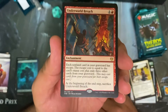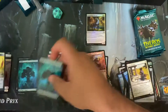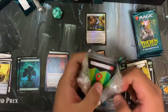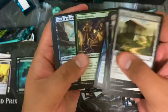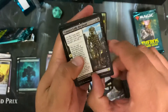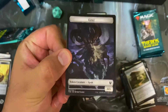Underworld Breach — oh, we got a shiny one! Captive Unicorn and a gold token. I haven't seen the mechanic in any deck for making gold — I wish I was able to make gold in real life. Hashtag alchemy is a thing. We got a common, Tymaret Calls the Dead, and the full-art lands and the Goat token — greatest of all time.